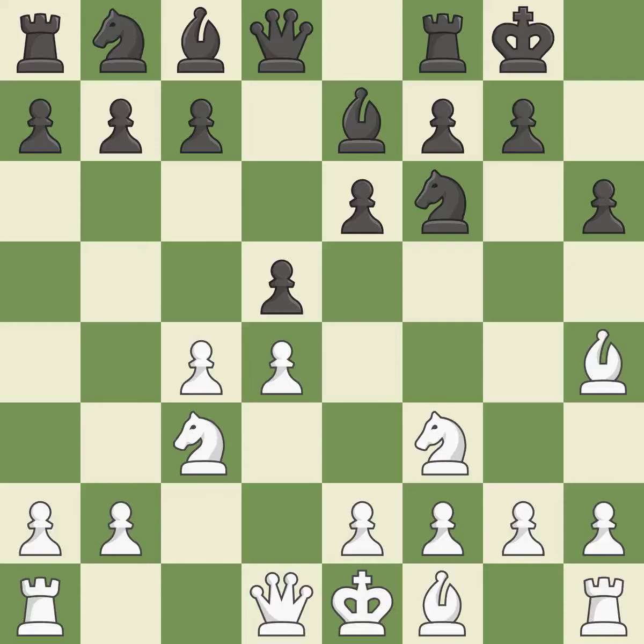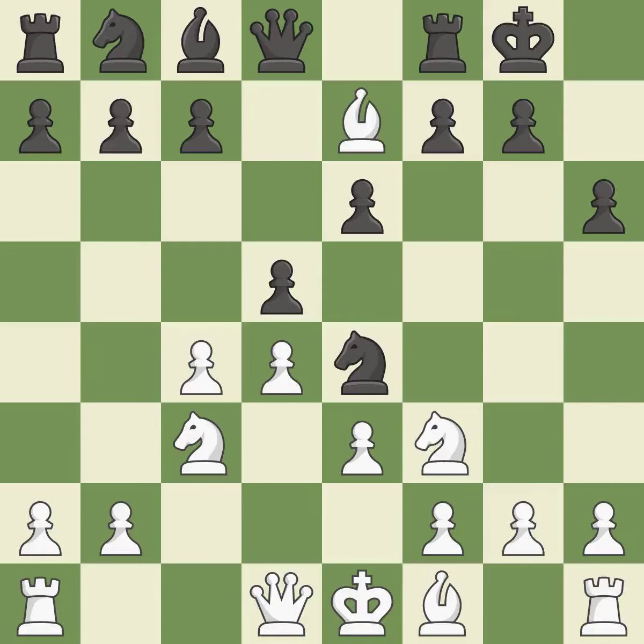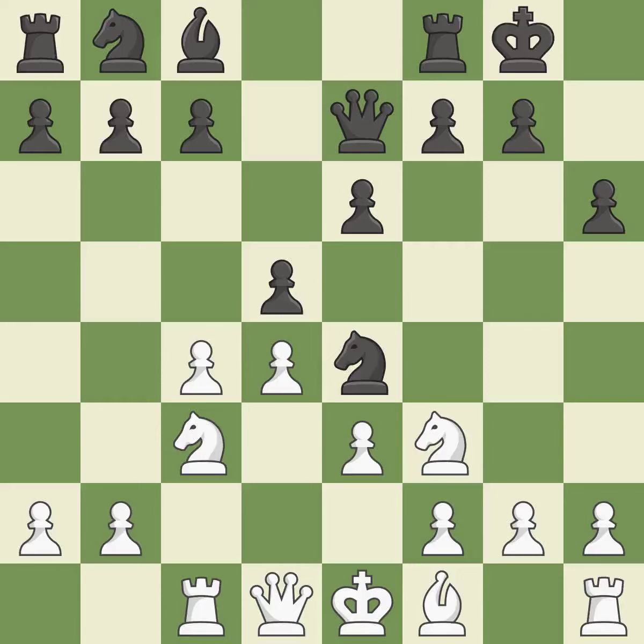Castling kingside tends to be safer because the king is further from the center. This defends the attacked pawn. This exposes an attack, threatening a bishop. This keeps the material balance in check with good commerce. This develops a rook off its starting square, getting it into the action. This protects the attacked pawn.